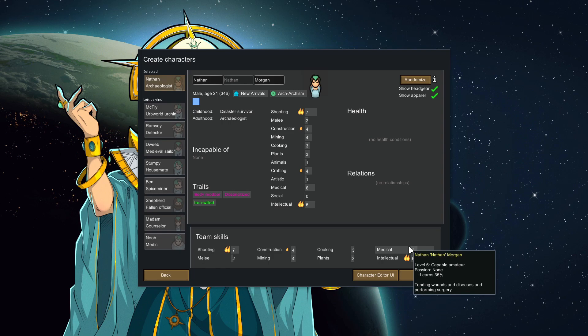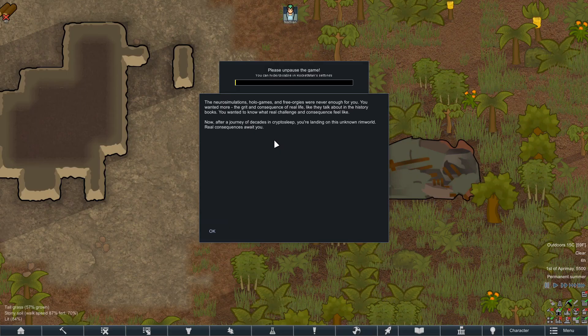This is going to be our character — kind of an Indiana Jones type. We're going to go around looting and pillaging ancient structures and see what we can find. That's the plan anyway — we'll see if it works. 'The neuro simulations, horror games, and free orgies were never enough for you. You wanted the grit — the consequences of real life. Now after a journey of decades in cryosleep, you land on this unknown Rim World. Real consequences await you.'